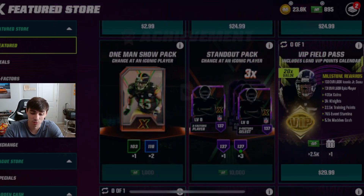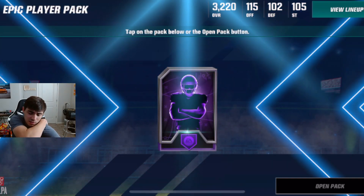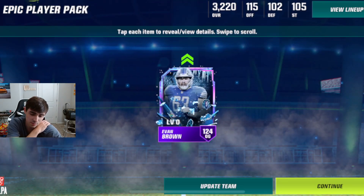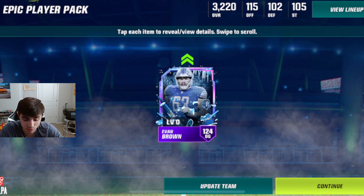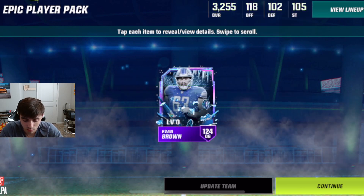We're gonna look at another pack here. Two more packs looks like. At least we got a free epic player here. Give us something good, give us an iconic. I don't think you can get those in here. Evan Brown - okay, that's actually a really fire card. Take that.